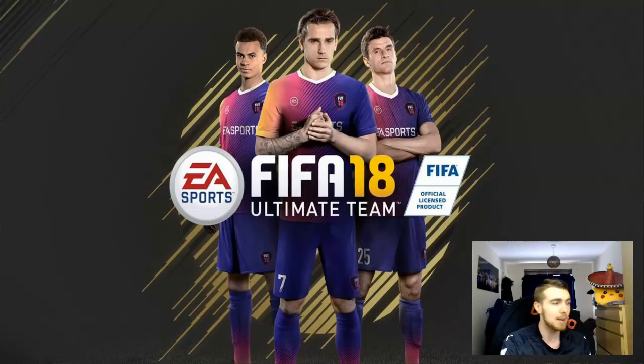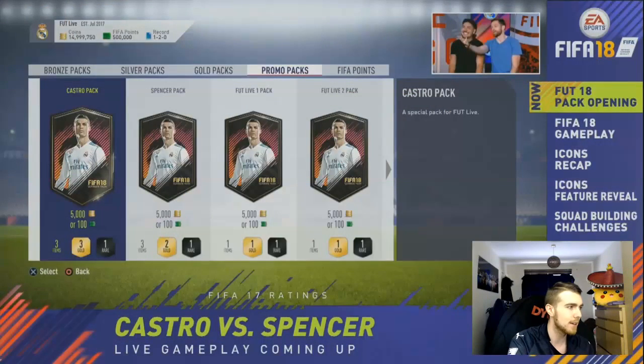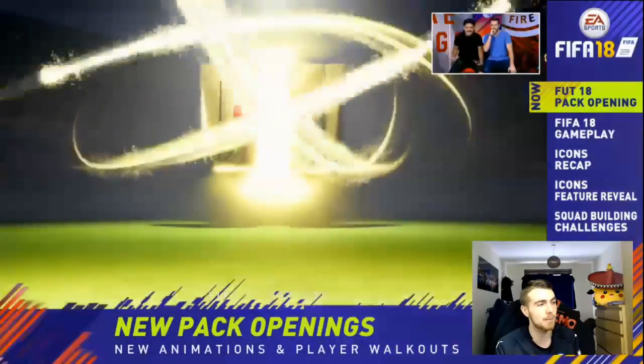So it was called FUT Live, hosted by a couple of people from the Ultimate Team or FIFA community — you've got Spencer, the Maverick Wolves, and Castro. They started off by opening a couple of packs, obviously the thing a lot of people are hyped for, so let me show you the pack opening animation for walkouts in FIFA 18. This is taken straight from their stream.